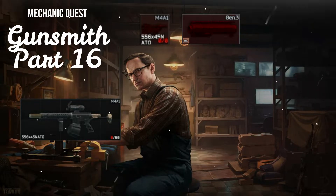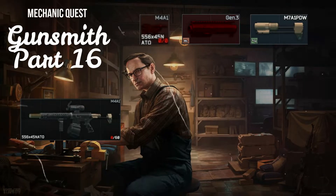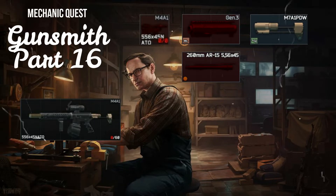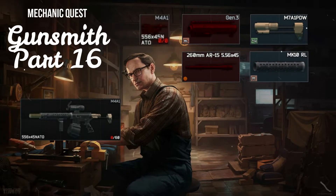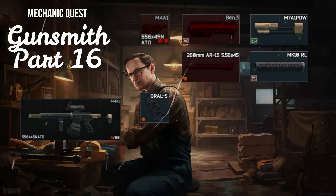First, the Noveske Gen 3 upper receiver from Mechanic Loyalty 4 for 26,000 rubles. The Troy M7A1 PDW FDE stock from Mechanic Loyalty 4 for 5,500 rubles. The 260mm barrel for AR-15 from Peacekeeper Loyalty 4 for 200 dollars. The Handguard MK10 for use with AR-15 from Mechanic Loyalty 4 for 16,000 rubles. The Naroh Arms Gral-S pistol grip from Peacekeeper Loyalty 4 for 120 dollars.